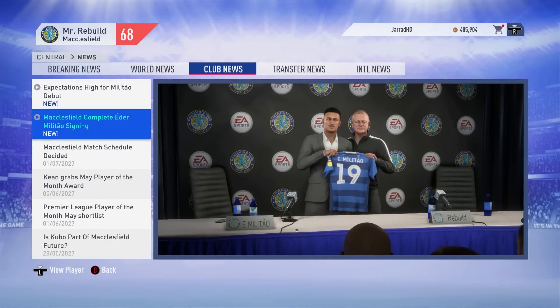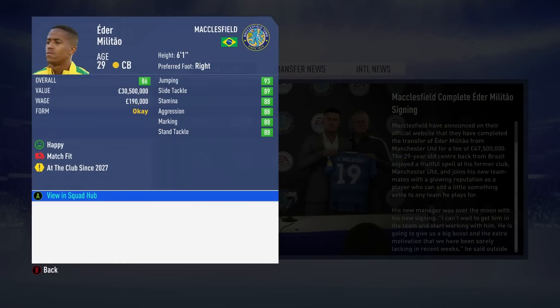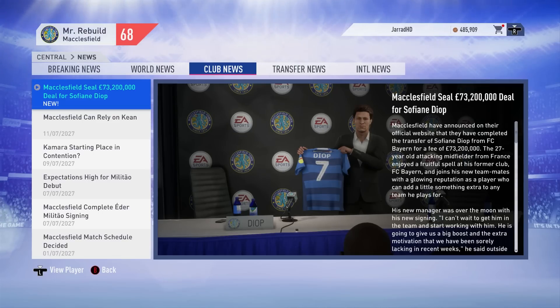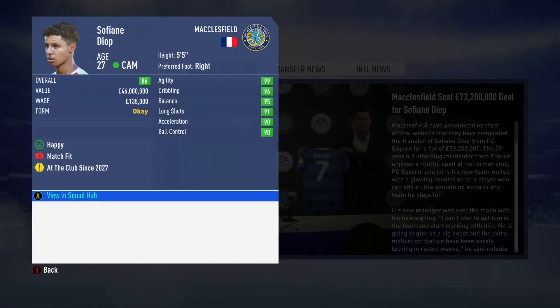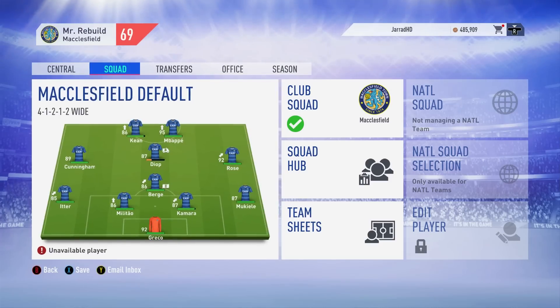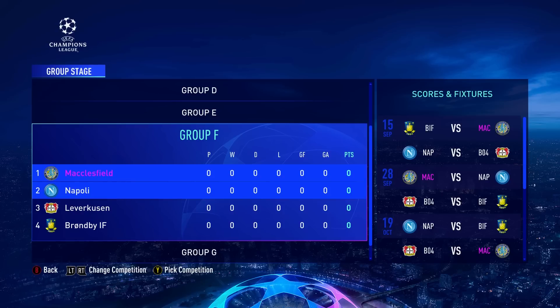Upgrading at centre-back here to kick off Season 10 — Eder Militao coming across from Manchester United for £47.5 million. Sofian Diop is also going to be our latest signing, splashing the cash on the Frenchman from Bayern Munich for £73.2 million. Maybe we overpaid a little but I do not care — this guy looks like an absolute beast. Militao and Diop into the club for this 10th season. Let's check out our Champions League group for the first time.